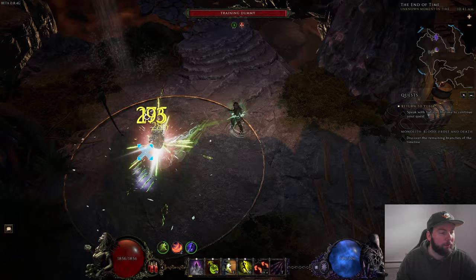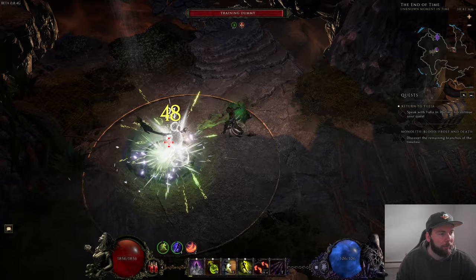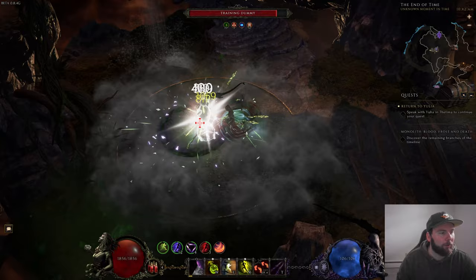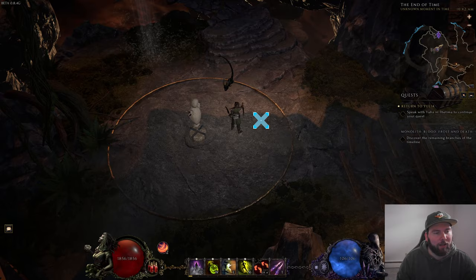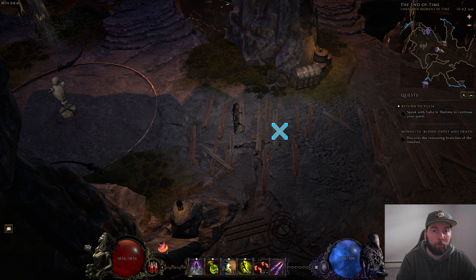For how to play the build: throw Umbral Blades through the enemy and watch them explode — the damage starts to take off. Synchronized Strike gives a big damage boost with four shadows hitting at once. You can already see the training dummy's life going down, doing about two to three million damage. Add Synchronized Strikes, Smoke Bomb, and Acid Flask and it gets even more ridiculous — jumping up to five, six, seven, even nine million damage ticks. The training dummy's health just absolutely melts.